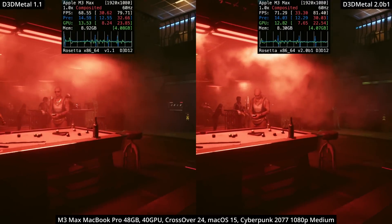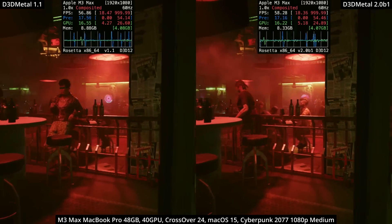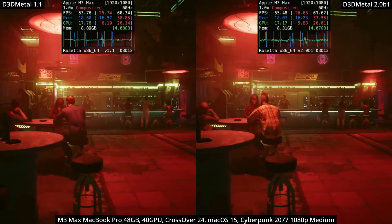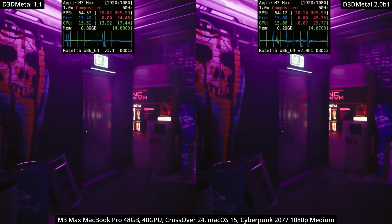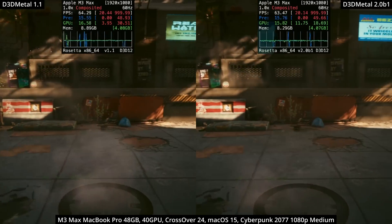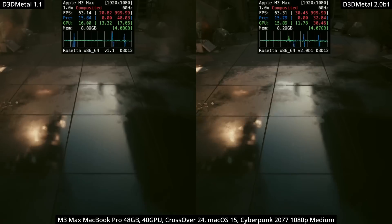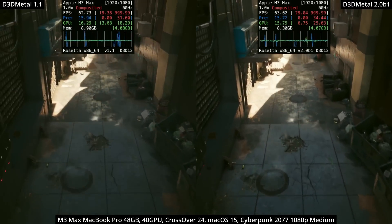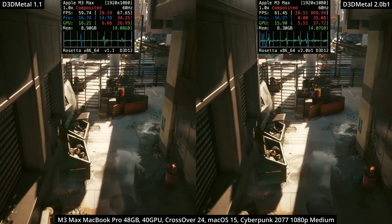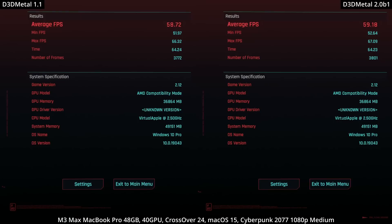Next we're looking at Cyberpunk 2077, using the in-game benchmarking tool. We're running at 1080p at medium settings with AMD FSR turned off to make the benchmark more fair, because Game Porting Toolkit 1.1 still has an issue with FSR, which I believe is fixed in version 2. We're looking at very similar frame rates — about a 1 FPS improvement on the right. Game Porting Toolkit 2 also enables ray tracing for this game if you're using an M3 chip, but don't expect good performance from that setting. The overall results confirm that 1 FPS improvement, which is great to have.